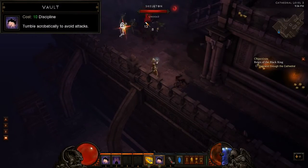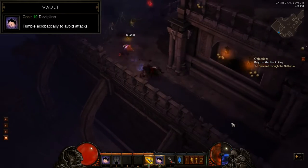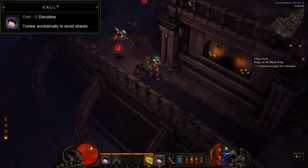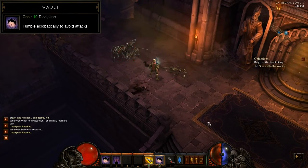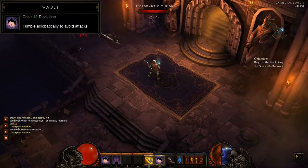Next is Vault. This utility skill allows the Demon Hunter to quickly tumble to another location. It has an extremely long range and can be used either for dodging attacks or quickly repositioning for a better line of sight.